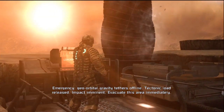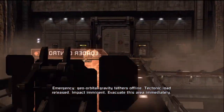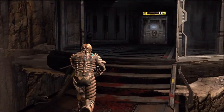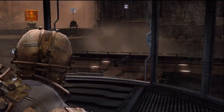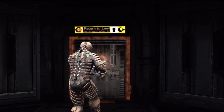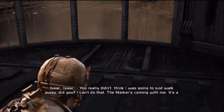Emergency. Geo-orbital gravity tethers offline. Tectonic load released. Impact imminent. Evacuate this area immediately. Alright — is I supposed to go here? I don't know. So we got an evac, this is going to be fun. You know what this is going to be like — tons of enemies. And we don't have that many supplies, I wouldn't say.